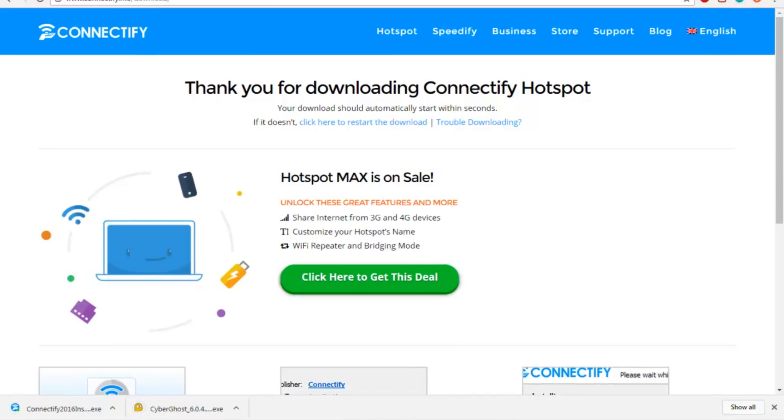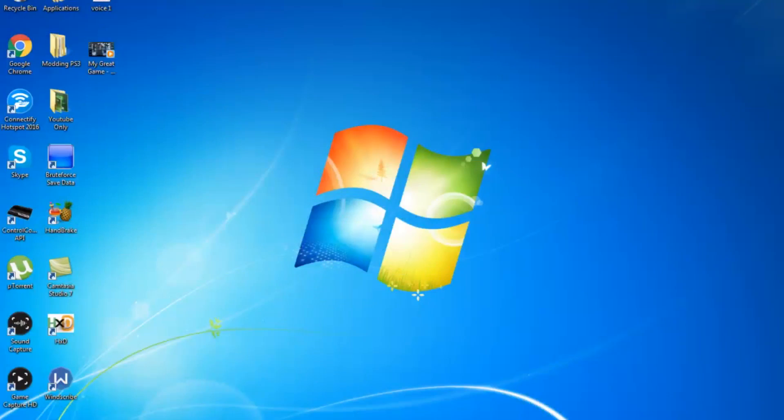I already have these programs installed, so first of all let's go ahead and activate our VPN. Open up CyberGhost.